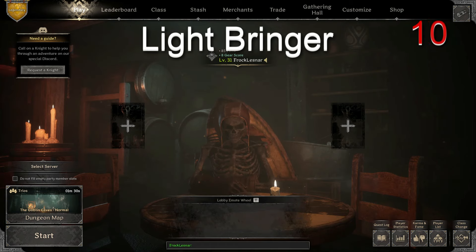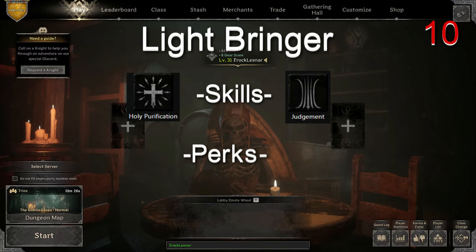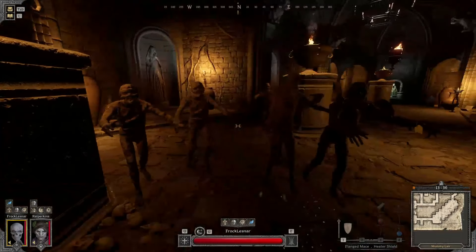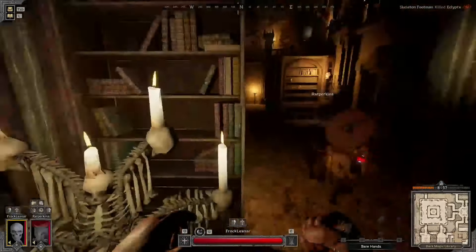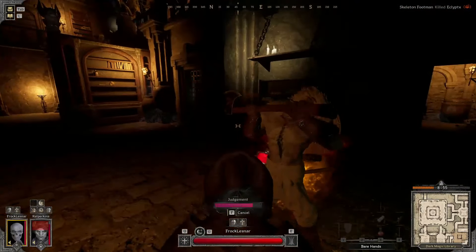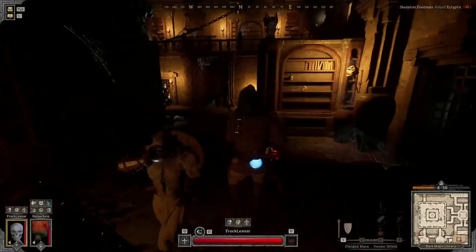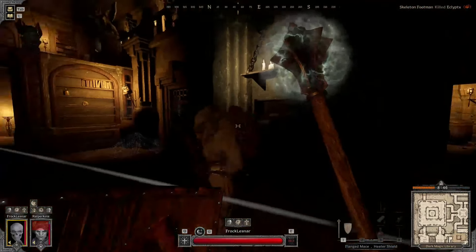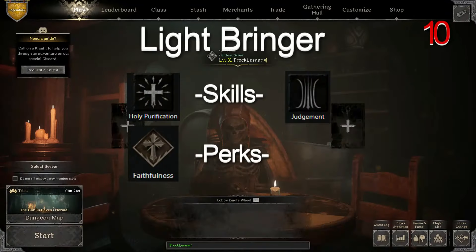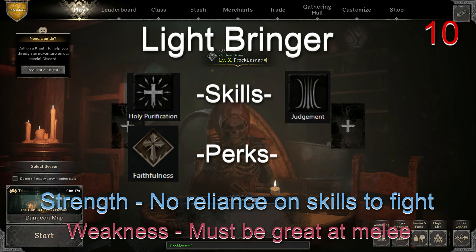Light Bringer — difficulty ten. Skills: Holy Purification and Judgment. Perks: Faithfulness. This archetype is great for an already skilled melee cleric. Your Holy Purification works to enhance your team's mob clear times and Judgment is always in reserve to help you engage on an enemy or prevent them from escaping your grasp. Most of your handiwork will have to come in the form of excellent melee play, so you want all your gear to help you hit like a truck and run like the wind. Strength: low reliance on skills for fighting enemies. Greatest weakness: you already got to be good in melee — this is a tough one to play.